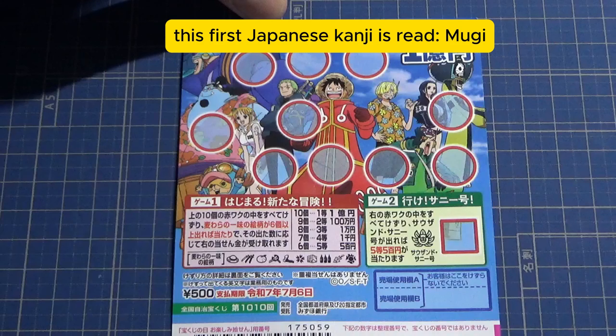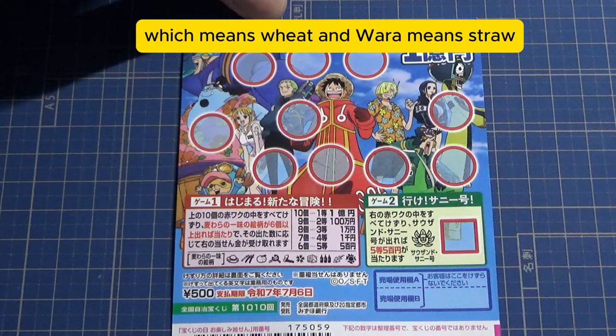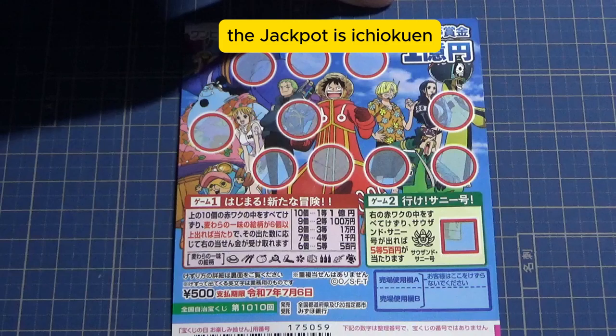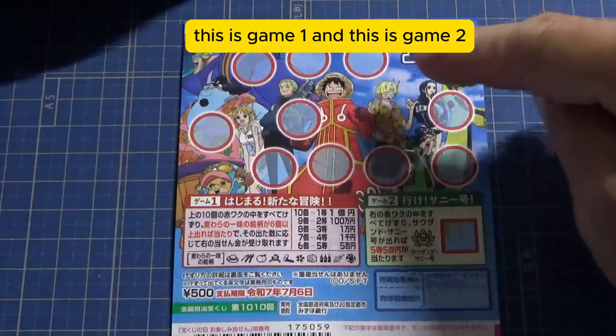This first Japanese kanji is red 'Mugi,' which means wheat, and 'Wara' means straw. There are two games in one, and the jackpot is Ichioku-en — this is game one, and this is game two.